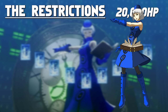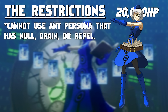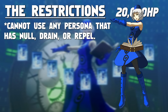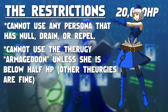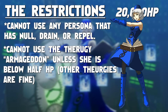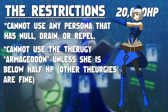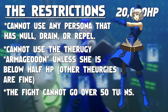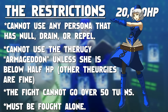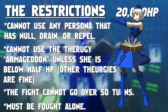These restrictions include: you cannot have any Persona that repels, drains, or nullifies any element of any Persona that she's going to use on a given turn. You cannot use the Theurgi Armageddon at any point during the fight unless she's below 10,000 HP — other Theurgis are fine, just not that one. The fight cannot last over 50 turns, and of course you must fight her one-on-one. There are other restrictions, such as not using any accessories that nullify attacks, but these are the main ones.